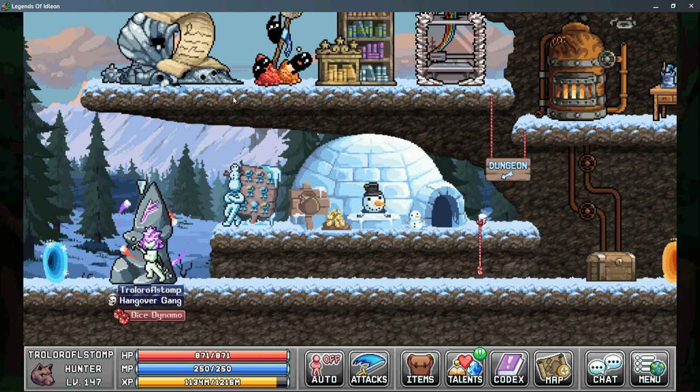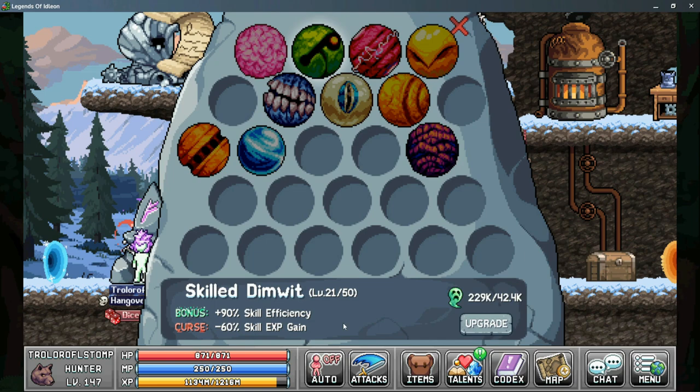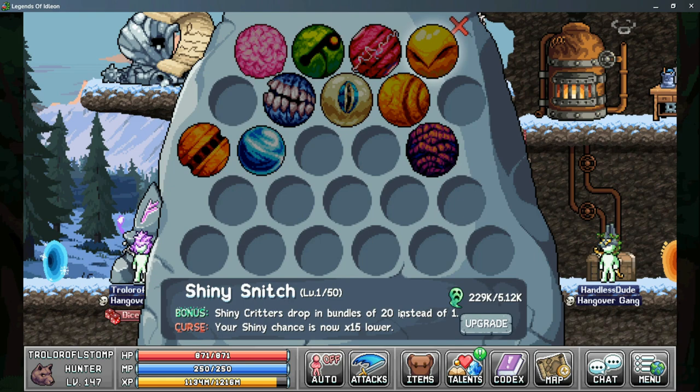A great benefit comes from the World 3 prayer obelisk with two prayers. First is skilled dimwit, which gives more skill efficiency at the cost of less skill exp gain — at base this is 30% skill efficiency for minus 30% skill exp. It can be upgraded further but costs quite a bit of forest souls. Skilled dimwit pairs well with the maestro's right hand of action, as the maestro gives more efficiency as long as your trapping level is lower than his. The other prayer worth mentioning is shiny snitch, which gives a chance to drop 20 shiny critters instead of one, at the cost of shiny drop chances being 15 times lower.